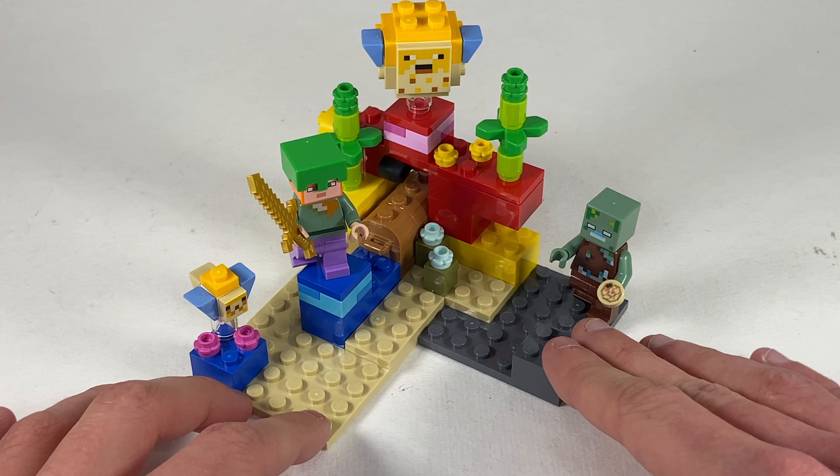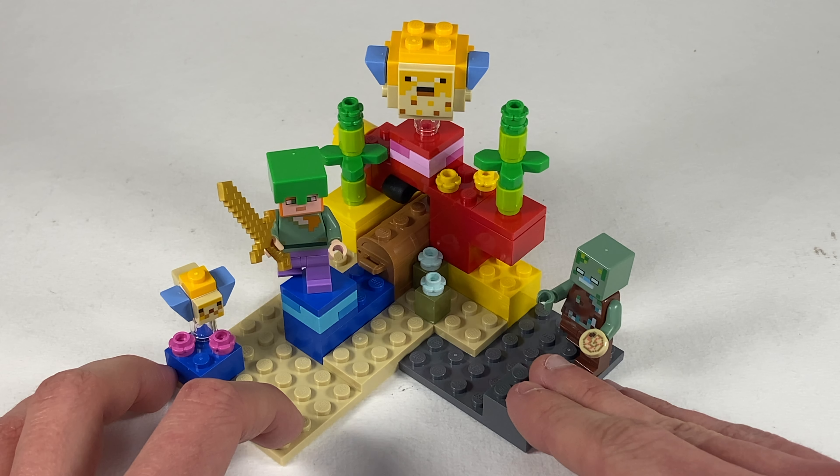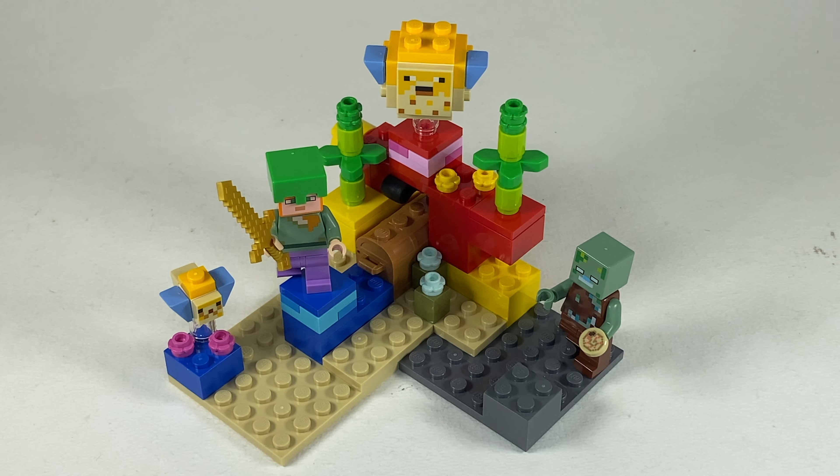Some things I probably would have improved: giving the Drowned a trident, because I just love the tridents — they're so cool, and it would've made for a really nice new mold. Also, Alex's turtle shell helmet — I probably would have eliminated that little thing that kind of pokes down between the eyeballs. It's a small gripe, but it could confuse someone into thinking it's just a regular green helmet. Just a couple of little things, but overall it's a really good set. You can get a bunch of these, build an army of Drowned, and build a really big coral reef. It's also a good set to buy just for the parts.